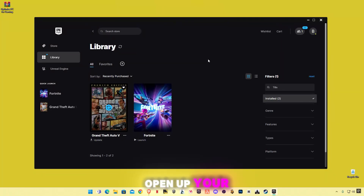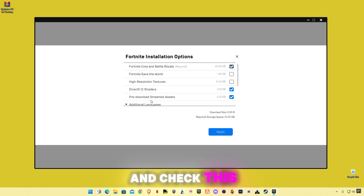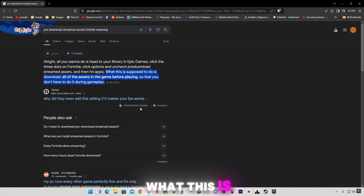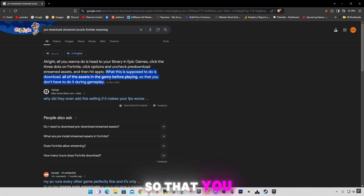First of all, open up your Epic Games, go to Fortnite, click on the 3 dots, click on Options, and check the pre-downloaded Streaming Assets and click on Apply. What this is supposed to do is download all the streaming assets in the game before playing so that you don't have to do it during gameplay, so it will also help you to get more frames.